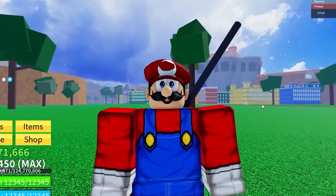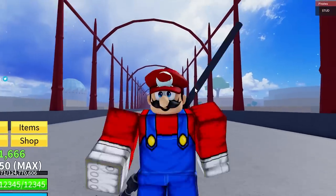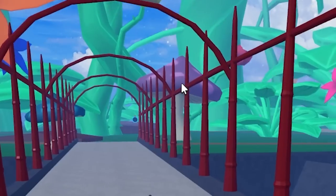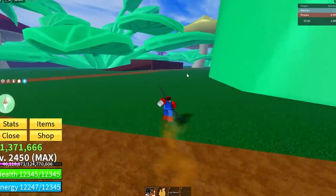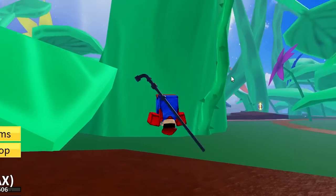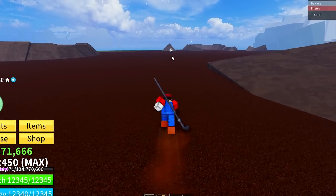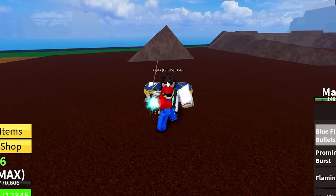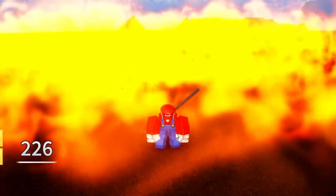This island literally looks like the perfect island to defeat a boss on — there's literally mushrooms like in the Mushroom Kingdom! We gotta take out this boss to move on to the next game and become the next character, which is Bowser. I think the boss is gonna be right here — yes sir!